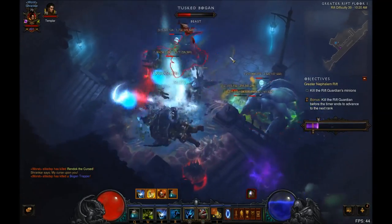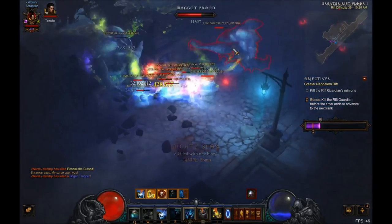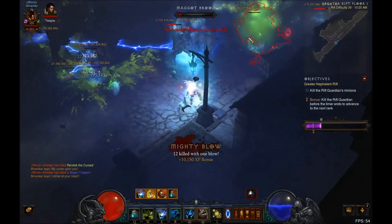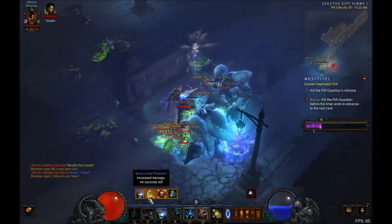There's a ton of progress here to be made up top, so I pronate and get those killed. All the while I'm throwing haunts out. I've got my Locust Swarm spreading to everything, and I'm basically just trying to finish up this pack.